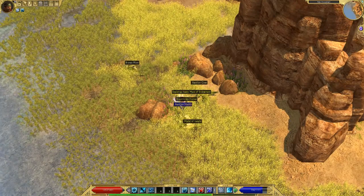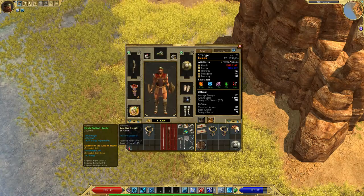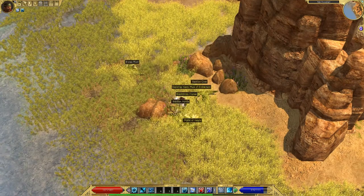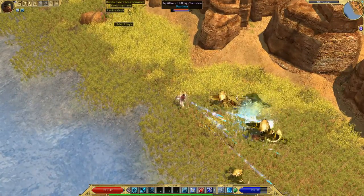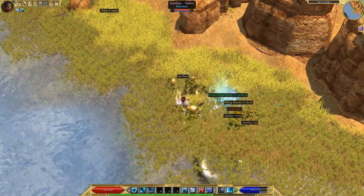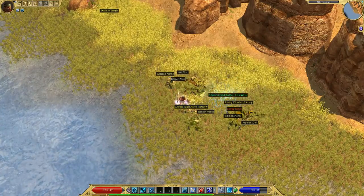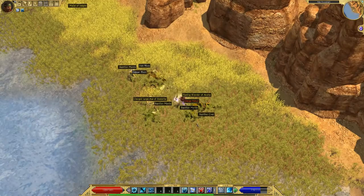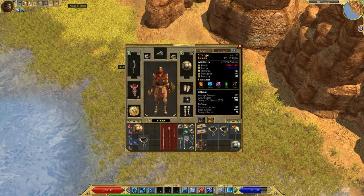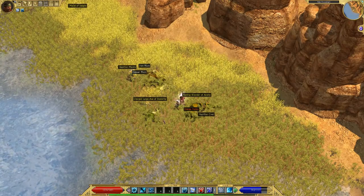Let me check these mantles out to get a good affix — nothing that special. Another green shield, let's take a look at that, and two more mantles. I can pick up one more.